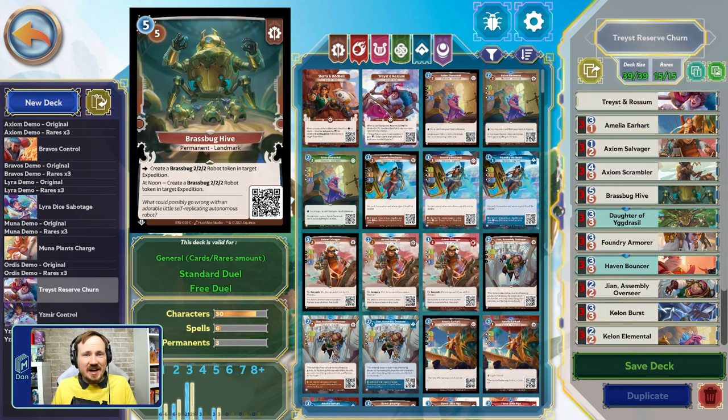Brassbook Hive is in here because I ran out of cards — it was all landmarks. I basically just plan to mana orb this every single time. Maybe there's a late game play where it makes sense, but I doubt it.